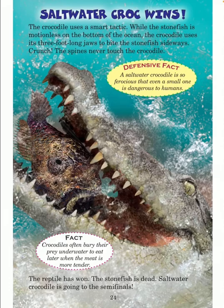Crunch — the spines never touch the crocodile. Defensive fact: a saltwater crocodile is so ferocious that even a small one is dangerous to humans. Fact: crocodiles often bury their prey underwater to eat later when the meat is more tender.